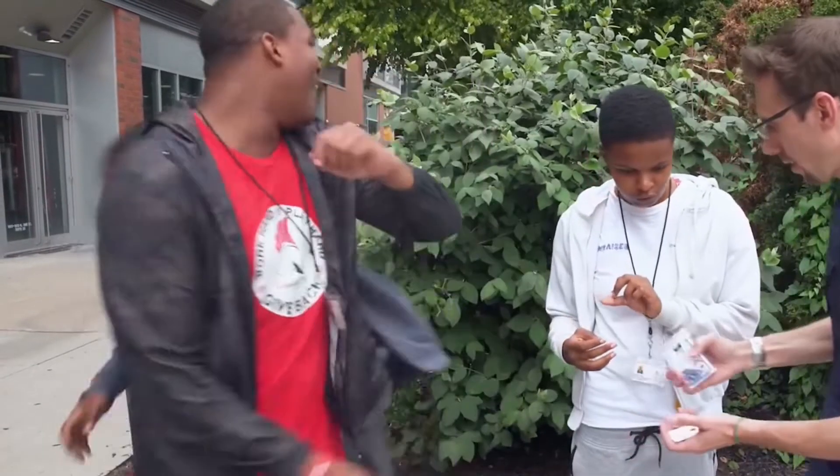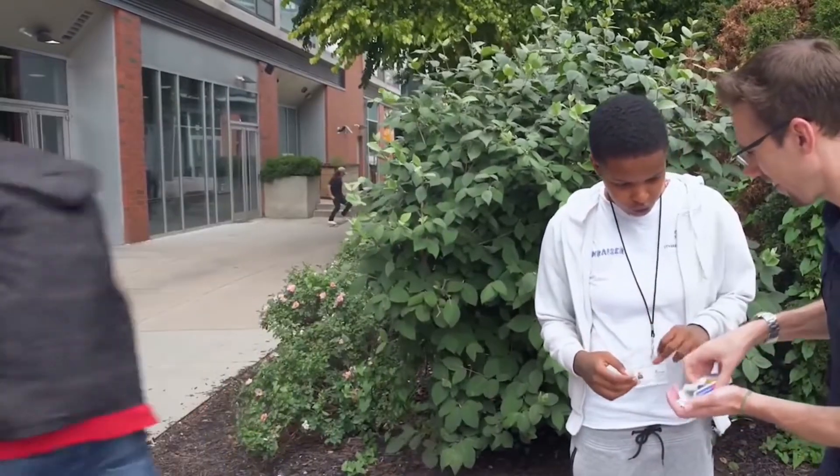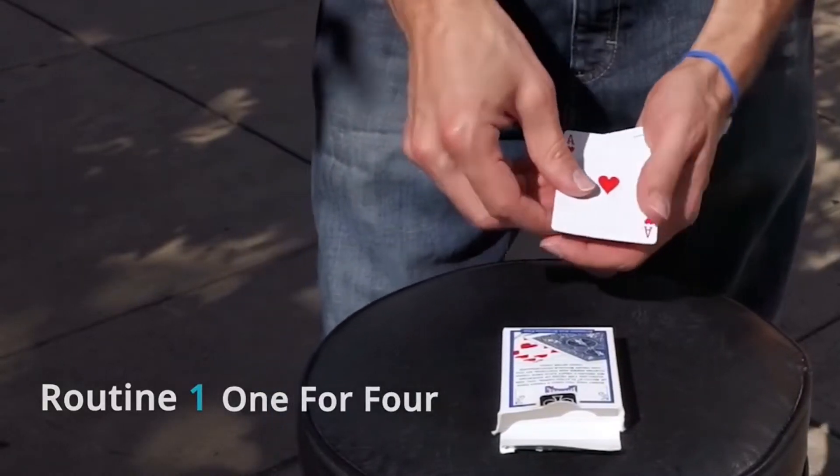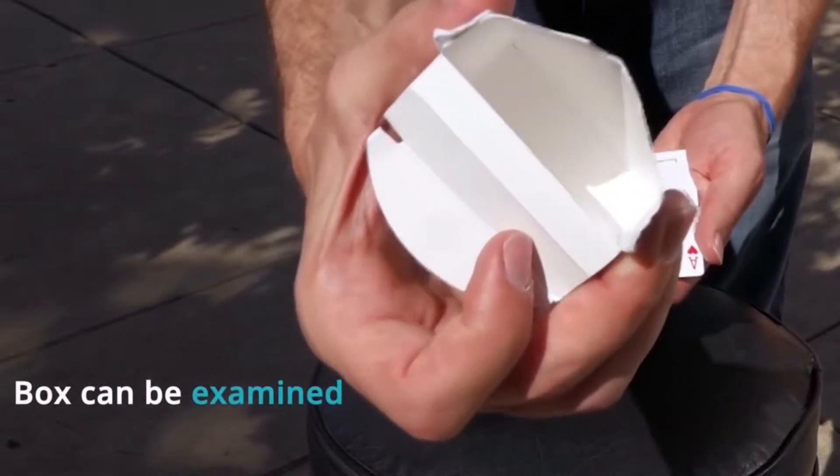Check it out — here's exactly what your audience is going to see. You show an ace and four kings, and you show a box. The box can be examined — it's just a box.